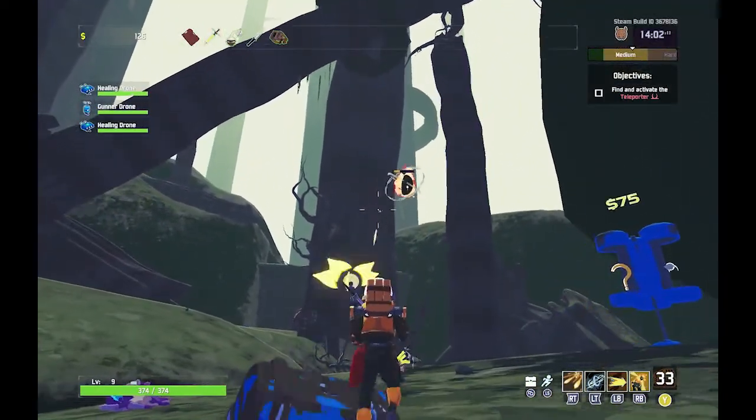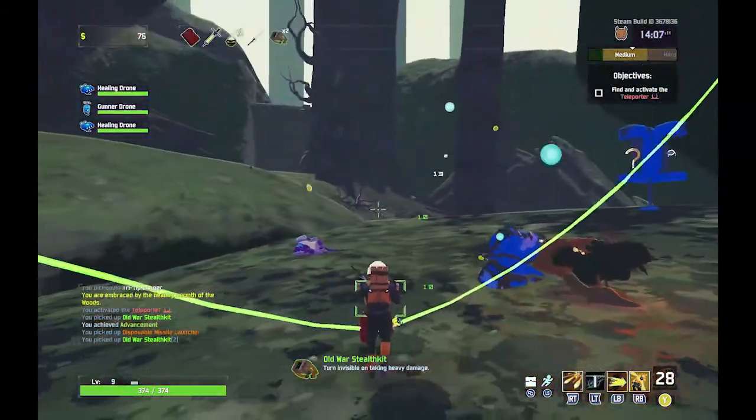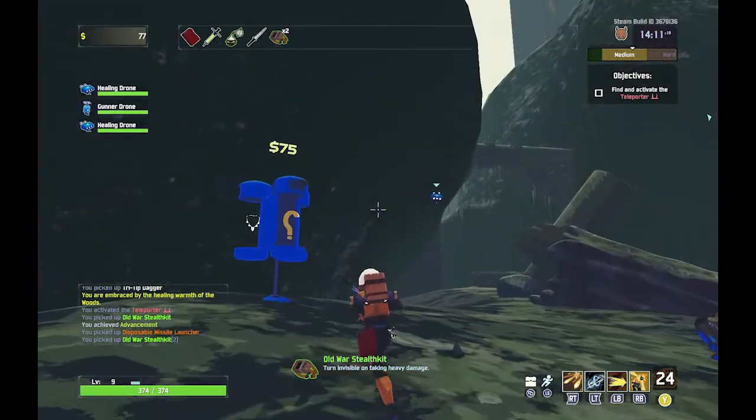Open up that chest — Old War Stealth Kit: turn invisible on taking heavy damage. So I guess that's my second one.